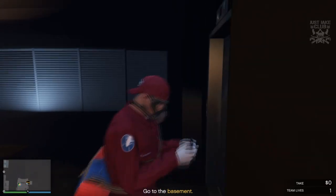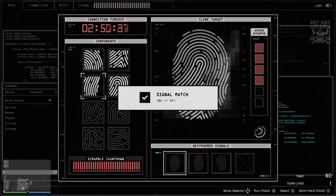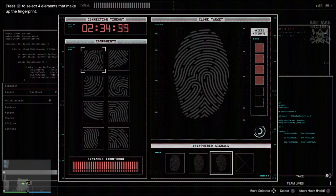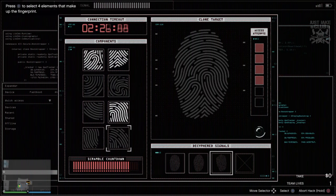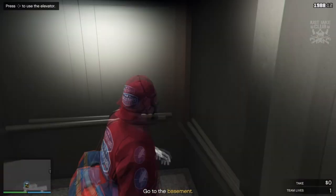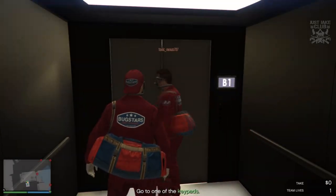The first thing we're going to do is walk straight through past all the security guards to this office and go to the keypad. This is a pretty simple hack — you just have to identify each pattern to the big thumbprint on the right-hand side. You can do it with ease. Once you're in there, go into this lift all the way down to the basement.